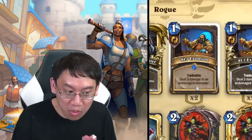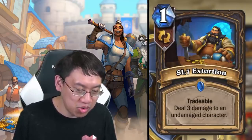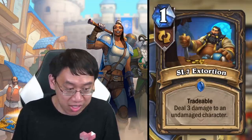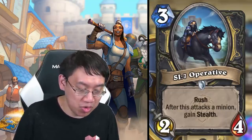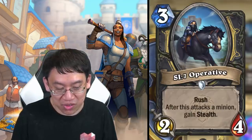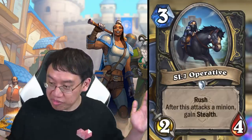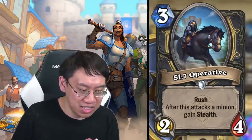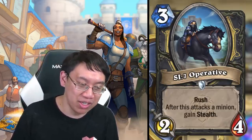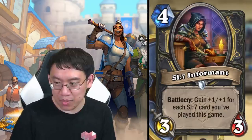Let's look at all the SI:7 cards you'll probably play in your quest line deck. SI:7 Extortion: one mana tradable, deal three damage to an undamaged character — it's Backstab except you pay one more, deal one more, and it's tradable if irrelevant. SI:7 Operative: three mana two-four rush, after this attacks a minion gain stealth. Looks like the weakest of the SI:7 cards, but you might still be obligated to play it for the synergies. It reminds me of SI:7 Agent.